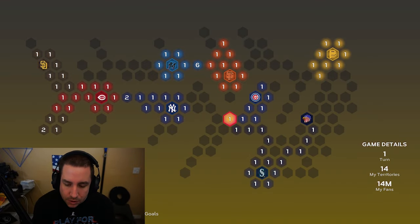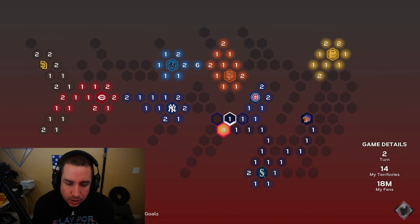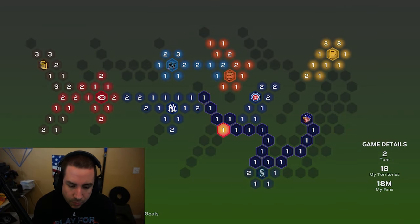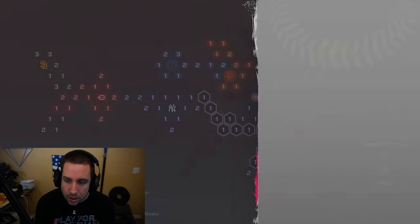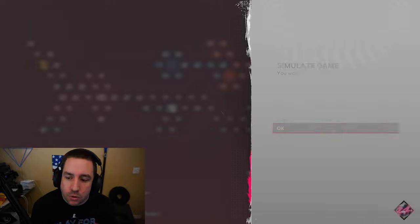Now we have some territories over there. We can reinforce over here as well. We'll worry about Pittsburgh in a little bit, but we're just going to keep going up towards the Yankees. They'll probably take over some territories, but we've blocked them enough so we'll have some free territories here. Now we'll go back towards Pittsburgh and start going that way to get all those territories.